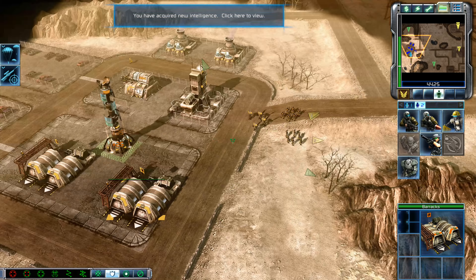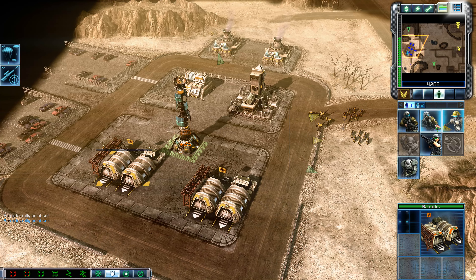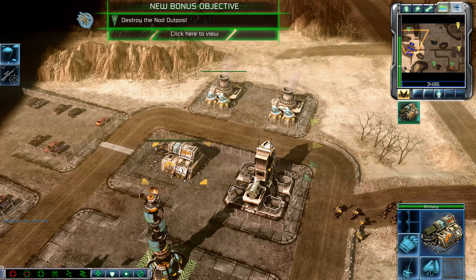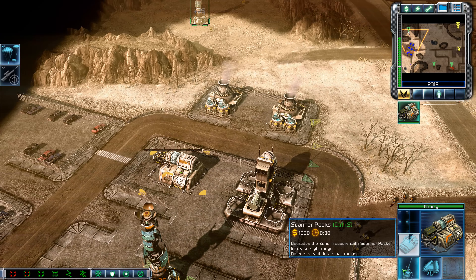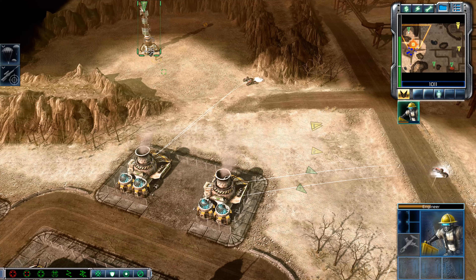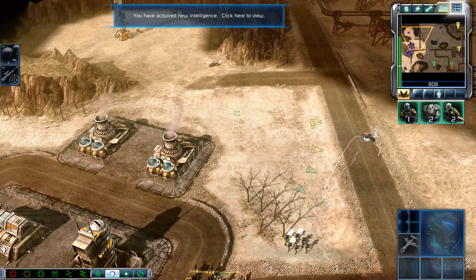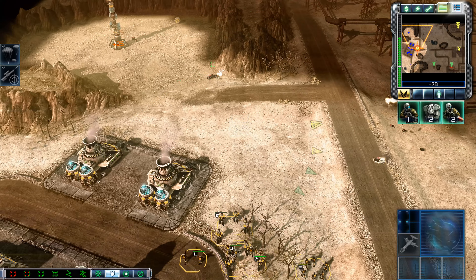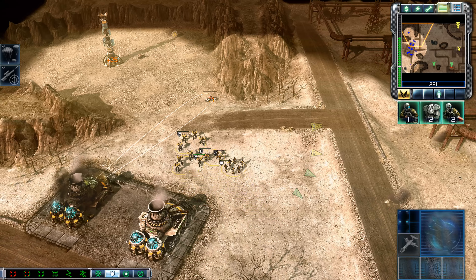Intelligence data updated. Missile squad ready for combat. Where the hell is all the Tiberium at? Nod must have harvested it all. Ready for combat, ready for action. Our base is under attack. Unit under attack. Engineer reporting in. Building captured. Intelligence data updated. Missile squad ready for combat. We got him.